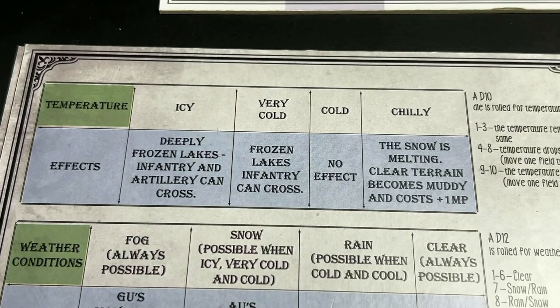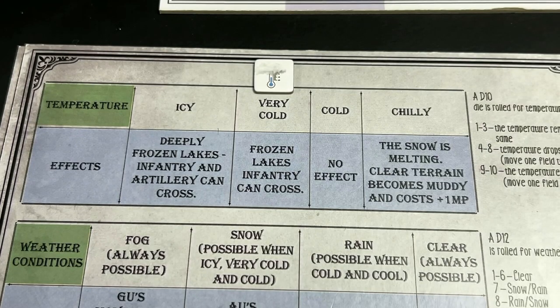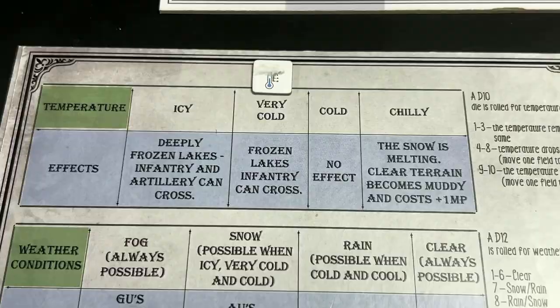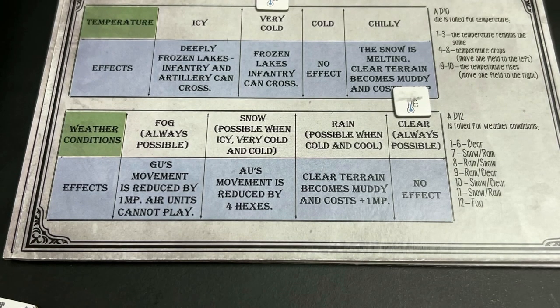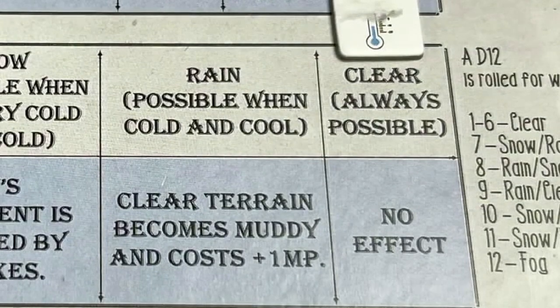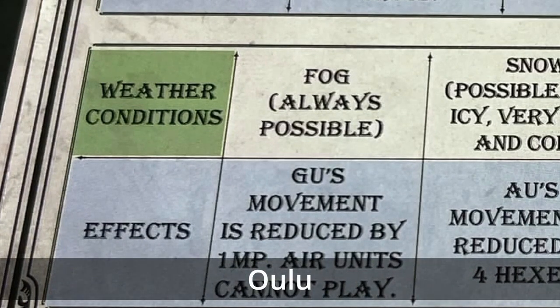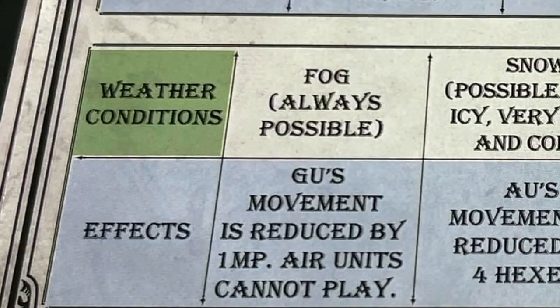At the beginning of the game, the temperature is set to 'very cold.' This affects frozen lakes — at very cold, only infantry can cross. If the temperature were 'icy,' infantry and artillery can cross. As for weather conditions, at the beginning of the game it is clear — no effect. But possible conditions include rain, which creates muddy terrain costing one more movement point; snow, where air unit movement is reduced by four hexes; and fog, which reduces ground unit movement by one movement point and causes air units to be unable to move or fight.